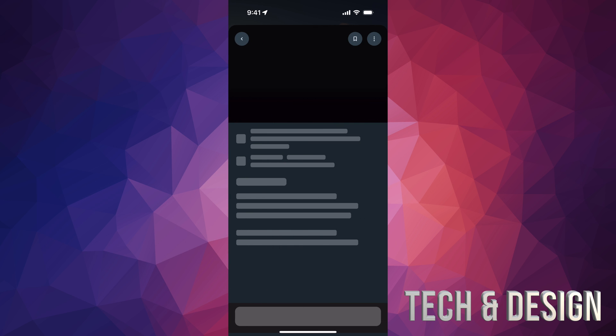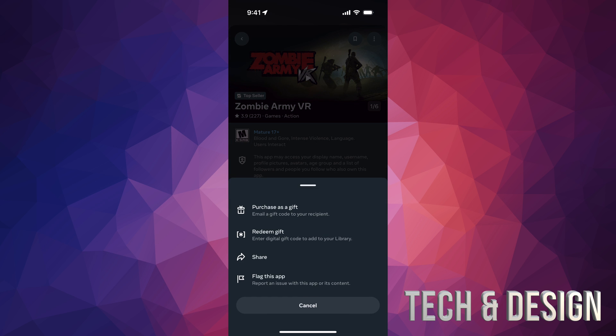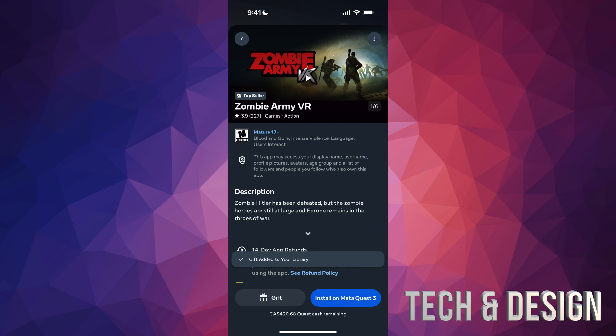Tap on that specific game so it opens up the page. From here you're going to see those three dots on the top right of my screen. Tap on those and you're going to see the option that says Redeem Gift. Once you tap there, the code should auto-fill — there should be a code there if somebody already sent you this as a gift. Then just press Submit, and you have redeemed your gift.